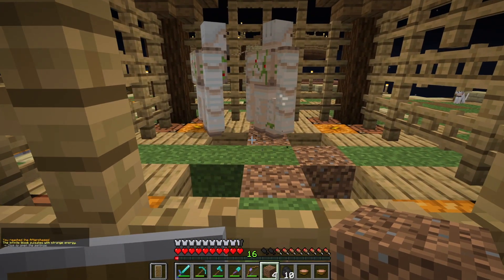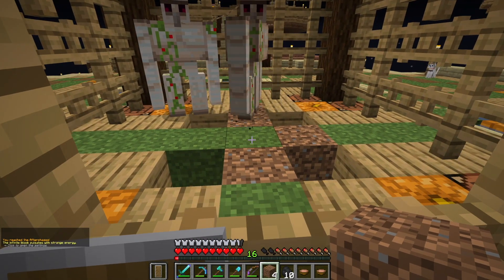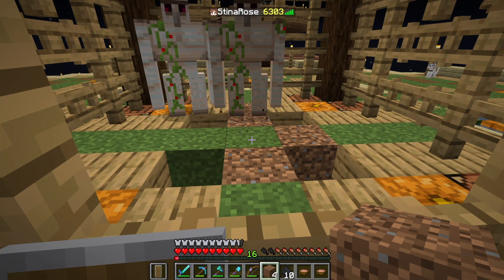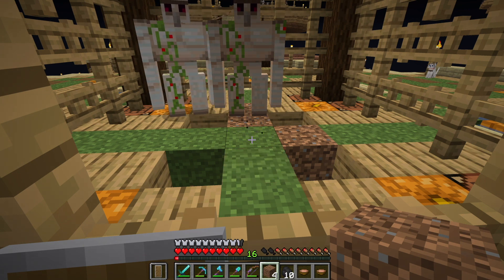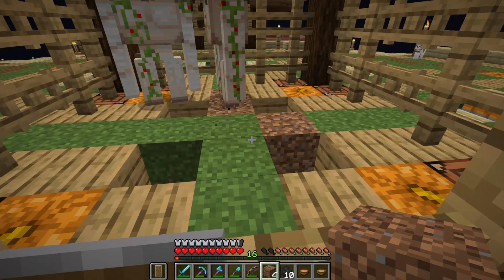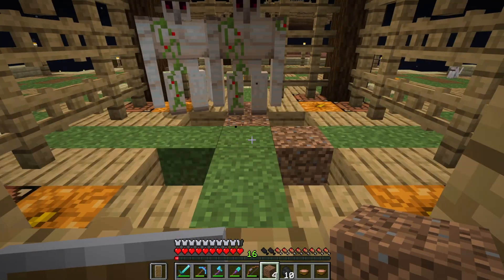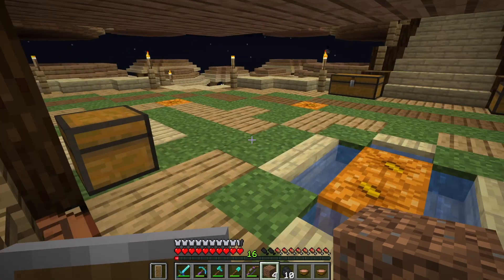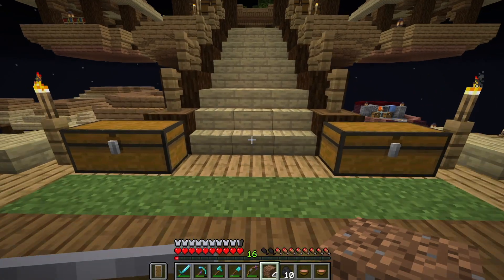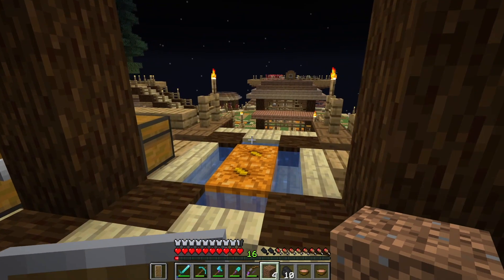The infinite block pulsates with strange energy — so these are the after phases. This block we can continue breaking and it will continuously spawn mobs and things, but I don't know that I'm really keen on doing that right now. I kind of want to go kill the dragon. So let me get things sorted and set up and I'll be back when we've got something to do.